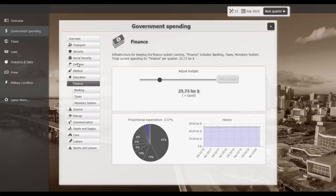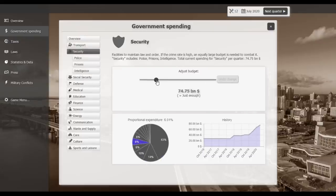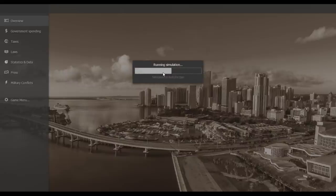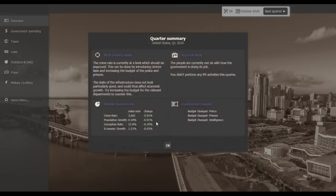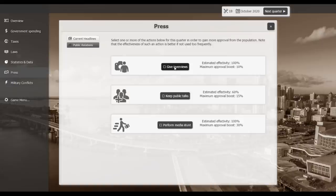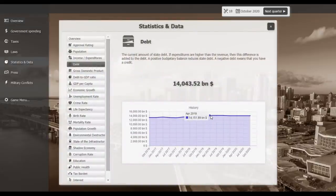Transport is adequate. I've been trying to increase security spending to address crime this election cycle, but it's not working out. Environmental destruction happened somehow — I didn't do anything to cause that. Public health is getting better, corruption is falling, crime rate fell 6% in one quarter. Let's do press relations again. Debt is at 14 billion — it increased but has fallen from its highest point. Unemployment is at 4.14% and also falling.